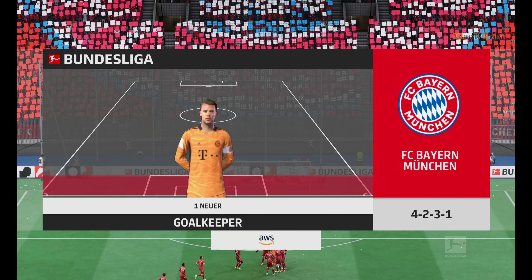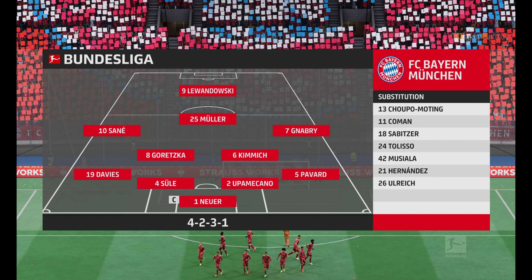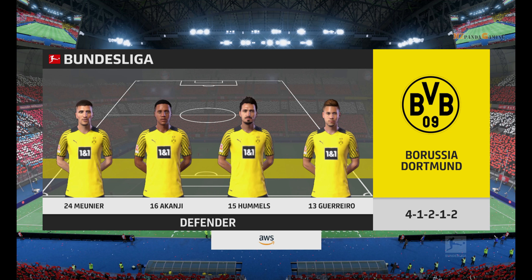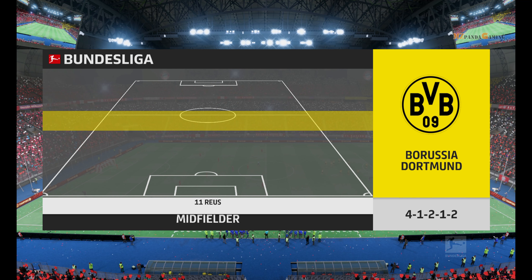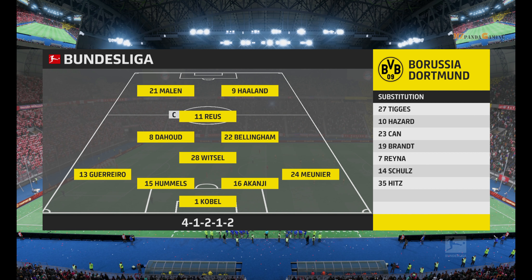And so they start at 11 for Bayern: Manuel Neuer gets the goal, Niklas Süle starts with Dayo Upamecano in central defence. Leroy Sané plays with Serge Gnabry on the flanks, and leading the line today, Robert Lewandowski. This is the line-up for Dortmund: Raphael Guerrero starts with Thomas Meunier as full-backs. Mahmoud Dahoud starts alongside Marco Reus in central midfield, and the story in attack is one of a strike partnership.